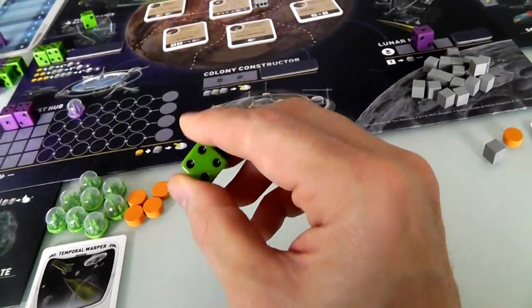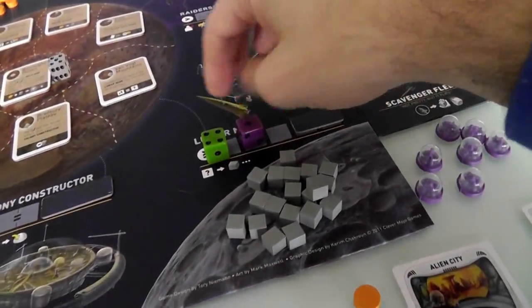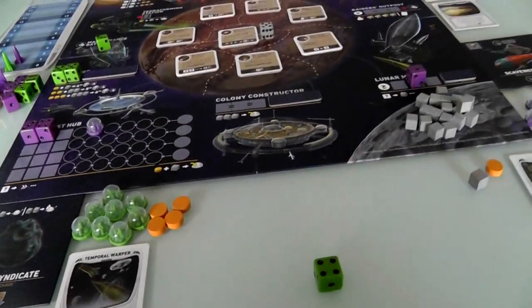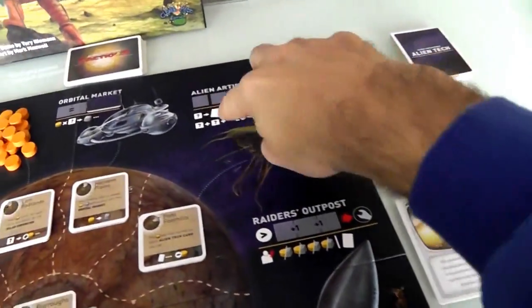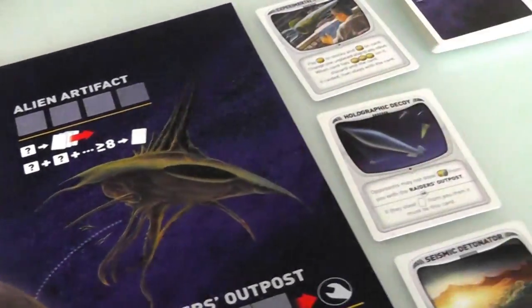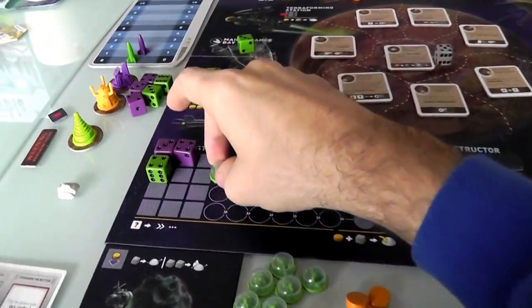That leaves me with one die — a single four. I could get more ore since four is greater than one. I could try to get alien artifacts, but I'd need dice totaling eight or more. I think I'll start working on my own colonists the same way Jen is.